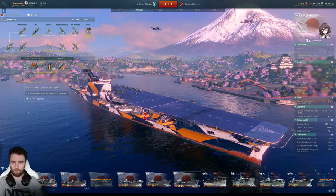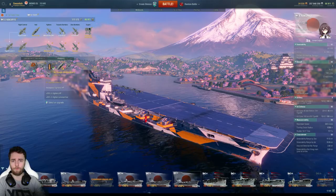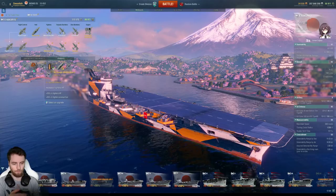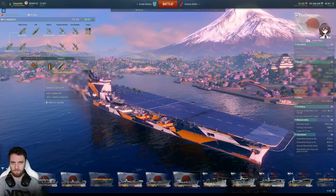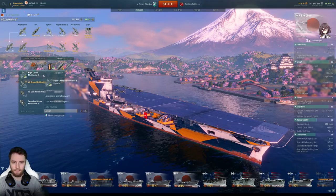Before you even think about taking the Hakuryu out you're going to want the fighter upgrades. Step one is increasing the DPS of our guns — that's all aircraft guns but primarily for the fighters. We also want the third upgrade, air groups modification 2, which increases the fighter health and ammunition. More ammunition means more strafes and more time in the air without landing. The health means we can be inside AA, weather strafes, and handle click-on engagements better — it's a no-brainer.